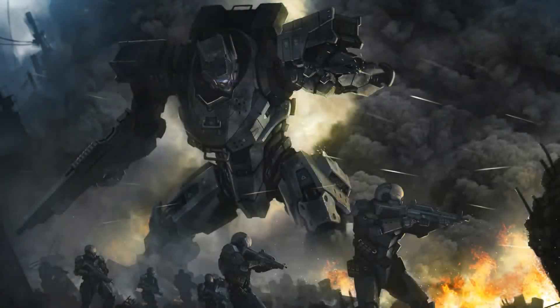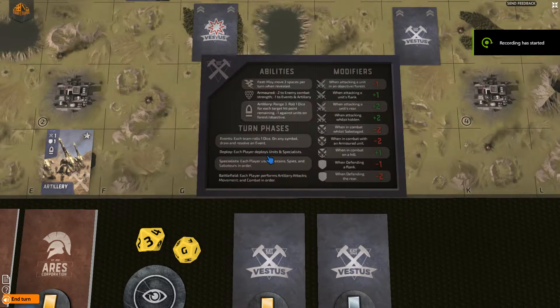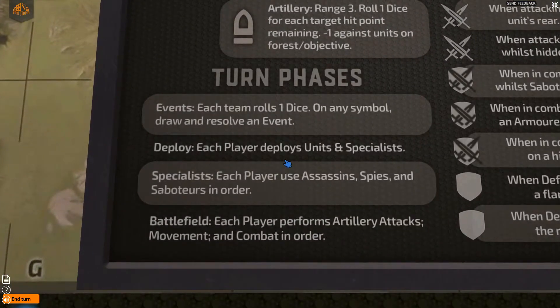Hi, I'm Jamie Jolly, designer of Farsight, and we wanted to take a few minutes to talk to you about the strategic elements of the game so you can start to see how your choices will affect it. The game is split into four phases: Events, Deployment, Specialists, and Battlefield, and each one comes with its own strategic elements for you to consider.